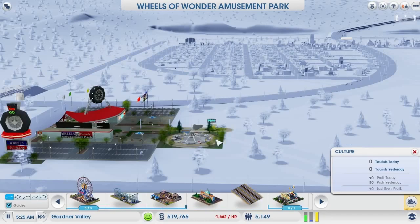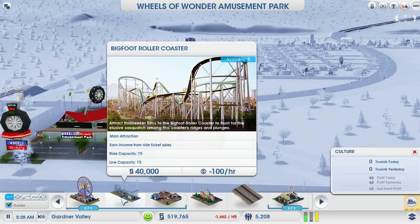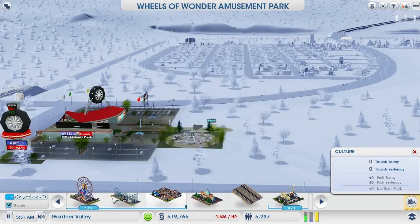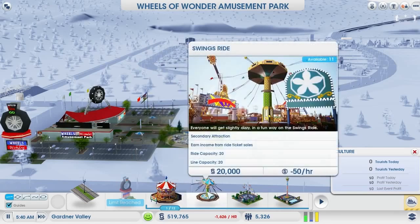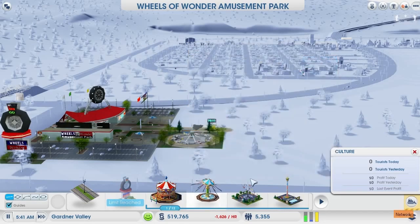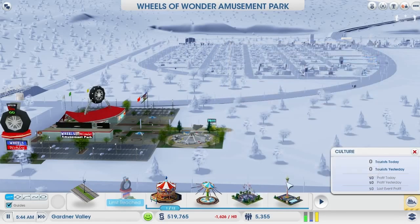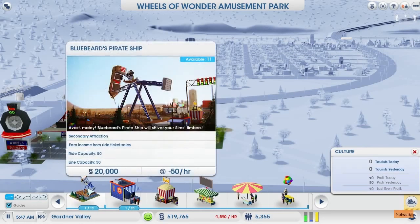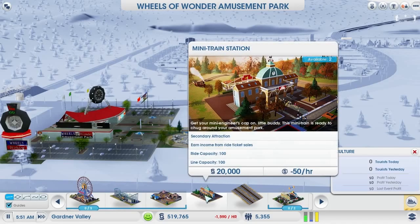Next, we have the main attractions: the Ferris Wheel, Bigfoot Roller Coaster, and the Go-Kart Speedway. Here are the secondary attractions: the Carousel, the Swings Ride, the Astro Twirl Rocket, the Dizzy Drop Tower, Bluebeard's Pirate Ship, and finally the Mini Train Station — though that's a little different, but we'll talk about that more later.